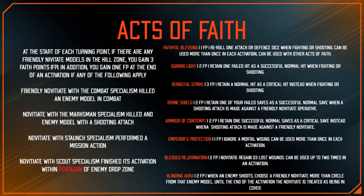Guiding Light costs two Faith Points — it skips the reroll and you just take a failed die and turn it into a successful normal hit. For three Faith Points you can turn a successful normal hit into a crit. Divine Shield costs two and in the roll defense dice step you turn a failed armor save into a successful normal save. Armor of Contempt is similar — you turn a normal save into a critical save.